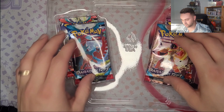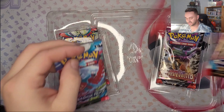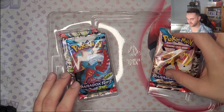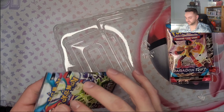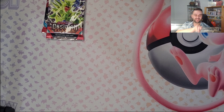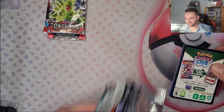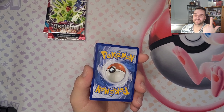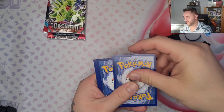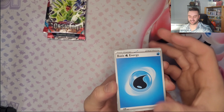We got two Paradox Rift packs, so we don't have much hands, but we got Obsidian Flame and Paldea Evolved. Which do you want, Wifey? So Wifey is going with this side. I'm just gonna take those off - finally gonna get your golden Charizard, maybe! The golden Charizard or the silver one from Obsidian Flame. Me and Wifey are trying to determine if I have the silver Charizard - I'm pretty sure I don't, because I'm missing both the silver and gold ones from Obsidian Flame. Wifey's going with Dark, I'm gonna go with Fire - and it was Water!